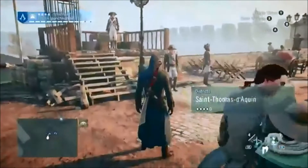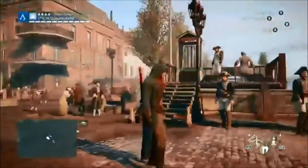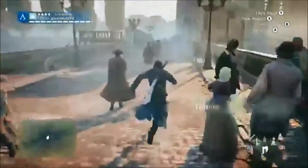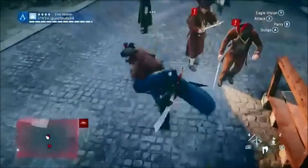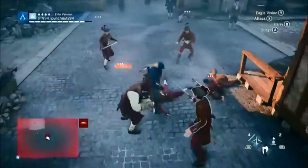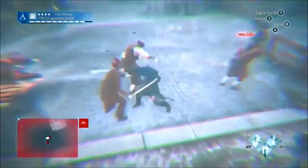Bombs help to distract or blind enemies and are pretty much the core of stealth in my opinion. The problem with smoke bombs is that if you bump into anyone while escaping, they automatically spot you. For the distraction bomb — the cherry bomb I believe it's called — I threw it across a small room with five guys and then assassinated all of them, so it was pretty useful.